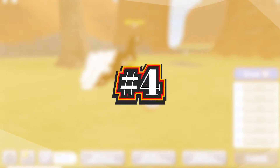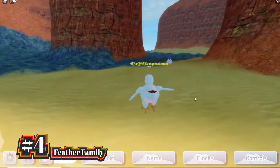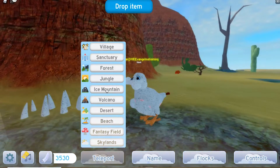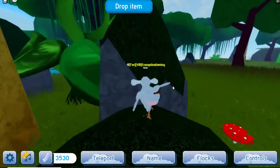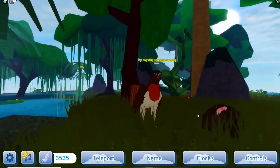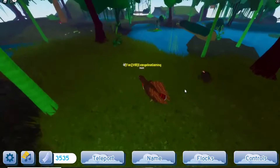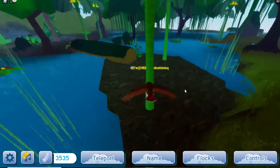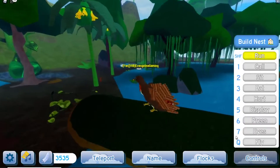Next up at number 4 we have Feather Family. Feather Family is another great roleplaying game on Roblox, but unlike Adopt Me, it doesn't feature you roleplaying as a human. Rather in this game, you roleplay as one of the many different types of birds. You get to choose your species of birds, customize yourself, hatch eggs, build your own nest, and even join flocks. It's a great roleplaying game if you're planning on playing with friends or even strangers.